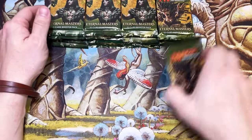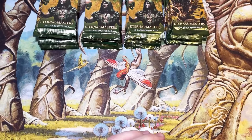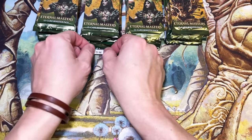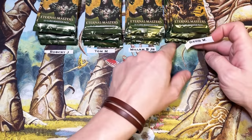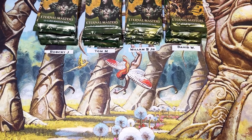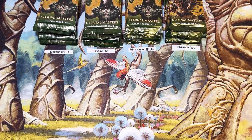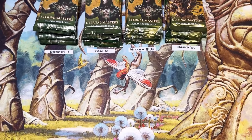Today we have Robert J in the pole position at number one, right behind is Tom M, then we have William B, and last but not least in the caboose we have David W. Let me get something to write on so we can tally the totals as we go, because I am terrible at math — you'll learn that very quickly. I'm really bad at math and bad at making piles, so just kind of roll with it, we'll get there eventually.